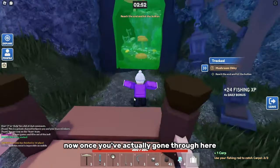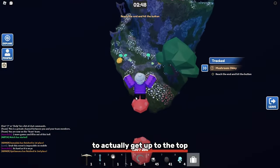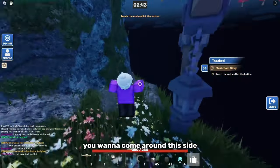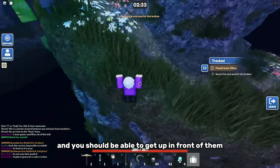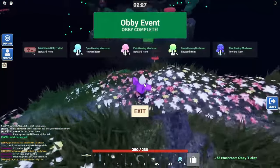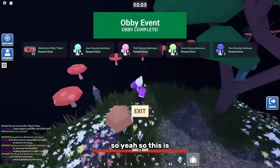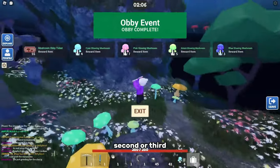Once you've actually gone through here, I'm gonna show you a faster way to actually get up to the top. If there's someone right in front of you, they will go around there — you wanna come around this side. Just climb all the way up here and you should be able to get up in front of them, then click this button. And then we came third, so that was better than coming fourth or fifth. This is basically your best chances of coming first, second, or third.